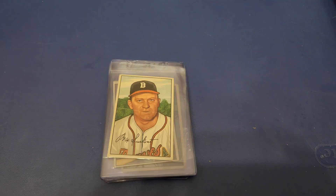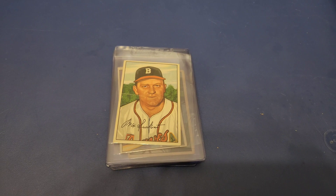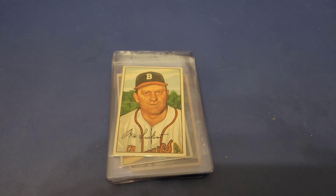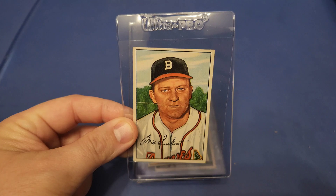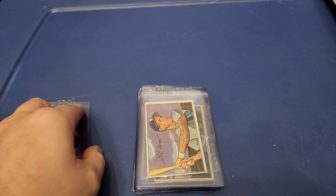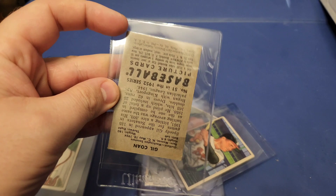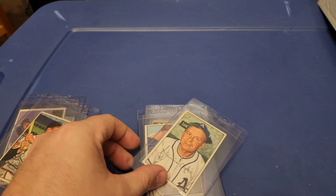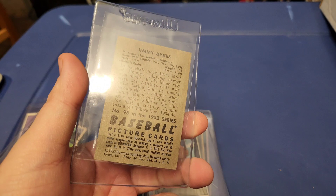Let me get into some more cards. These were really cool to find — my first time ever finding these cards in a collection. I don't believe I've found any of these ever before from this set. 1952 Bowman. Guys, the colors on these — some of them have imperfections — but the colors are ridiculous. 1952 Bowmans, absolutely ridiculous cards. In great condition — some a little bit better than others. But I am blown away by the color of these cards.